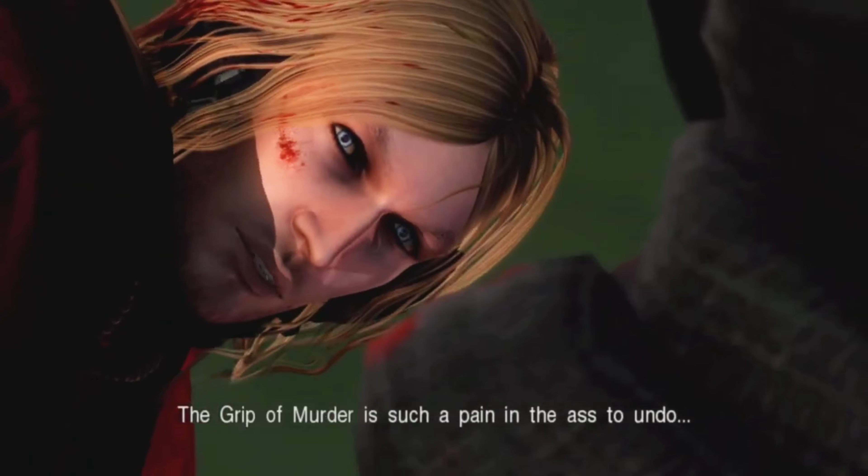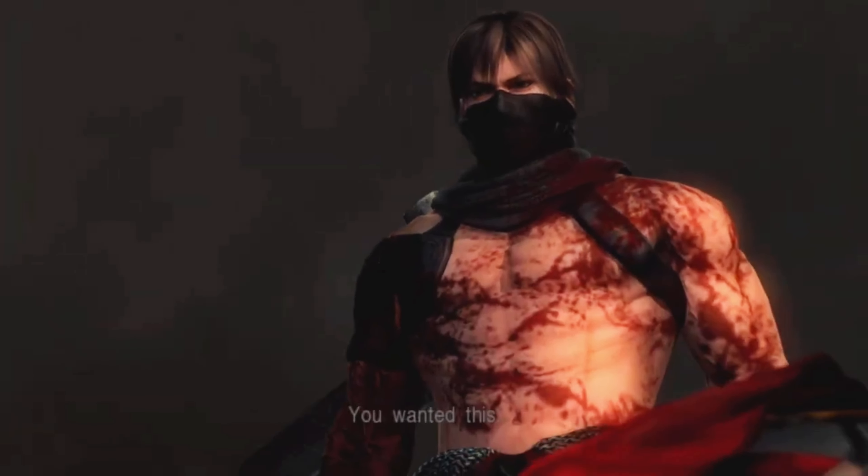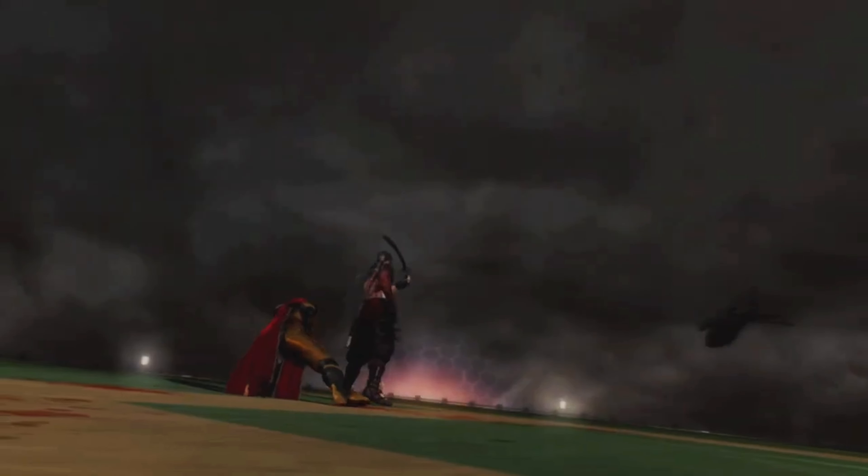Fydor tries to undo the Grip of Murder - very nice - but he failed. Next up we get to Kana, the last boss fight in the full playthrough.